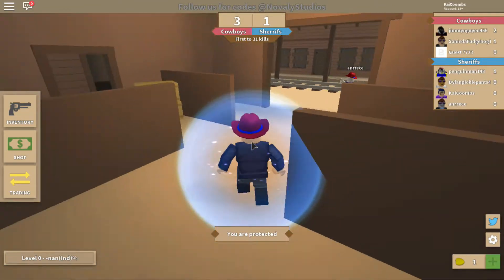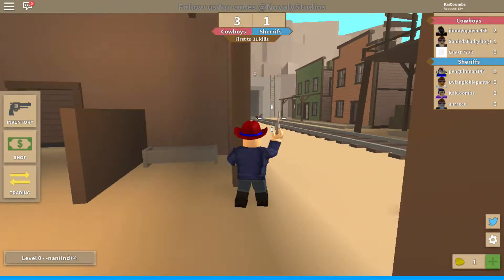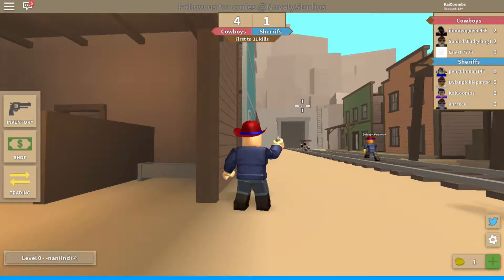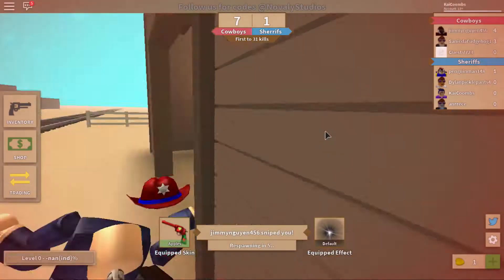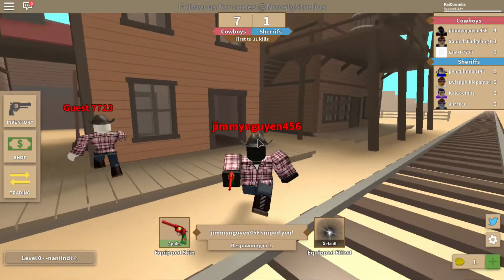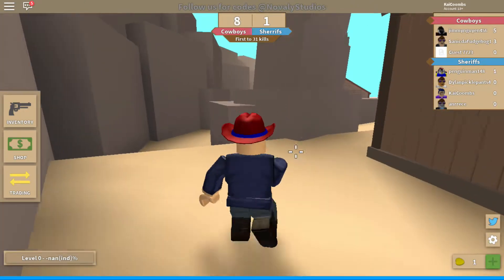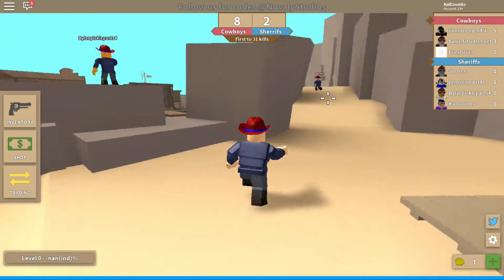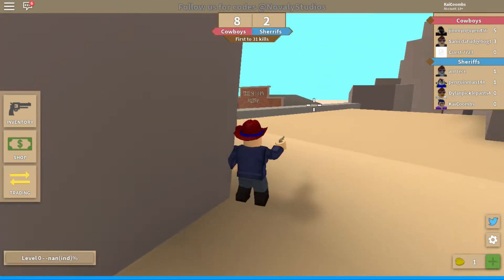I know how to shoot, I just... oh there's that one on the little cliff, take him down. Dang it, I don't know how to play this game, I'm so sorry. All right, we got the pistol — can we sprint or anything? We're losing badly.